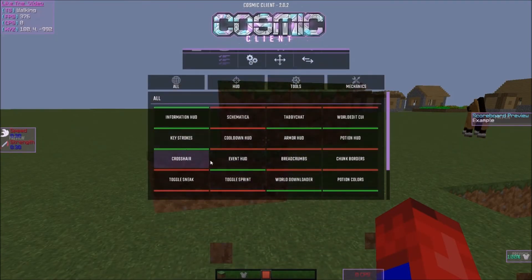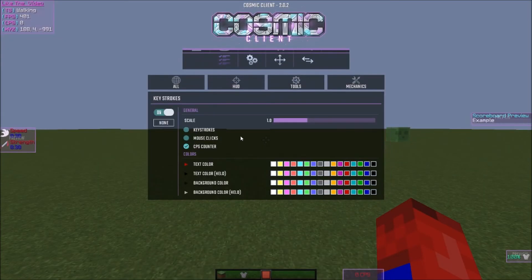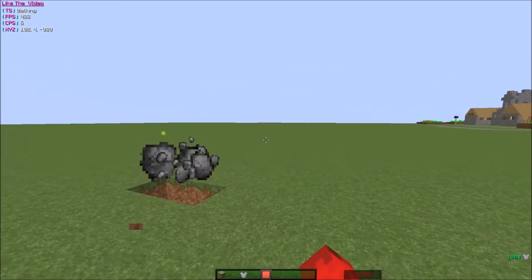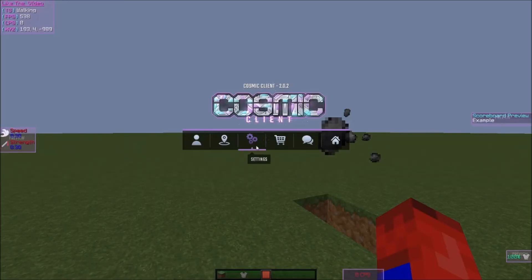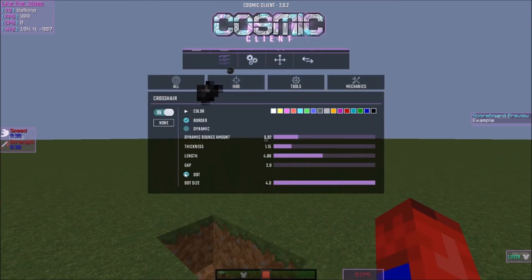The Crosshair mod gives you a clean crosshair in the middle of your screen. You can enable Dynamics so it bounces when you punch. You can adjust the size from really big to really skinny. The Gap setting controls the space in the center — I keep mine at 2.0 because I don't like a big gap. There's also a dot option right under the gap setting — you can make it large, but I prefer it off. That's pretty much the crosshair mod.